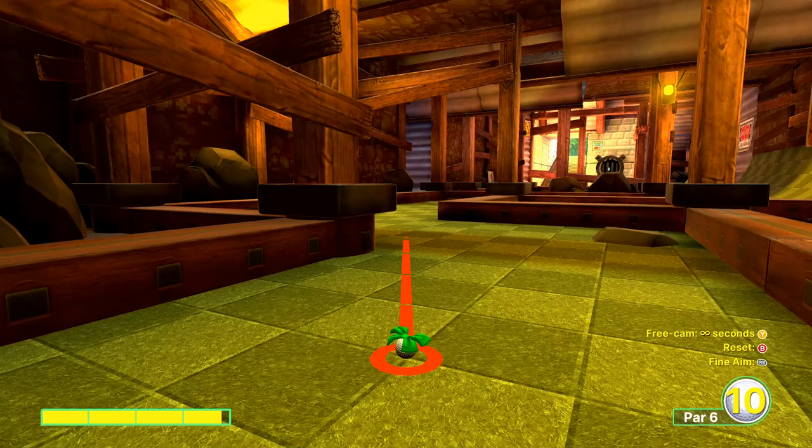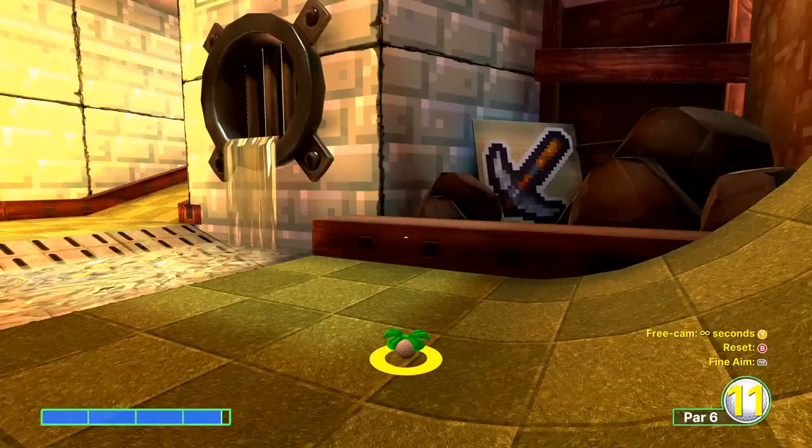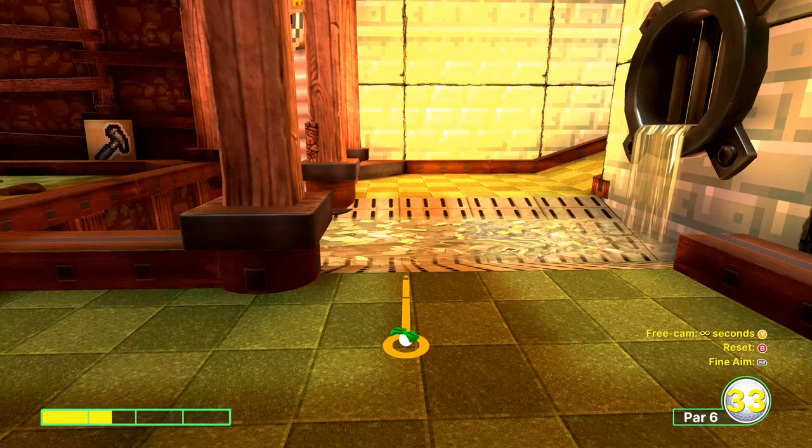Aim in this exact position going about three bars and about 80% or so, and you want it to end up like this. For our second shot, we're going to do a very simple one and a half bar shot just to be safe. There we go — perfect.